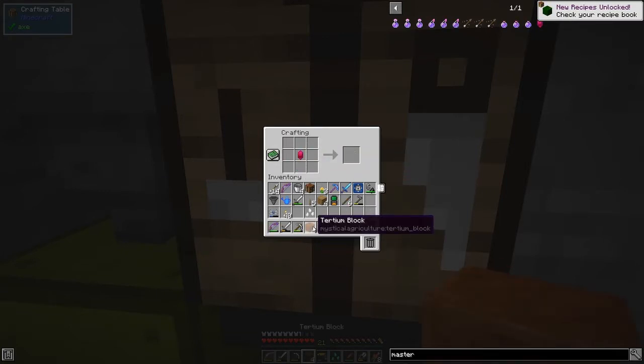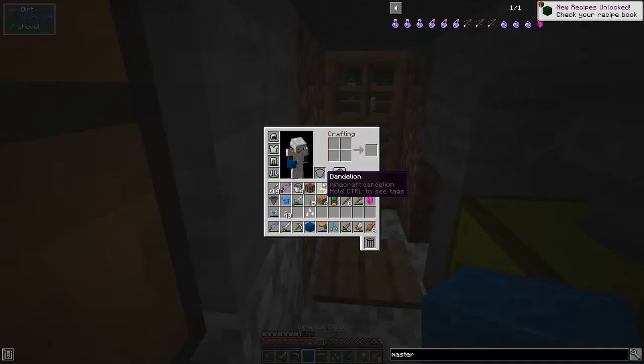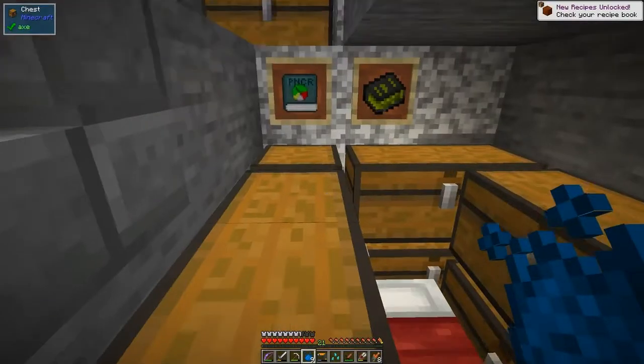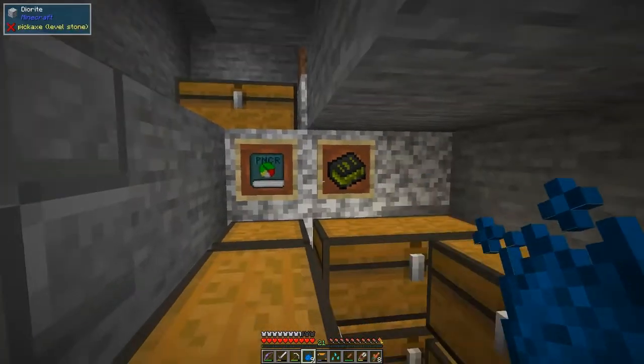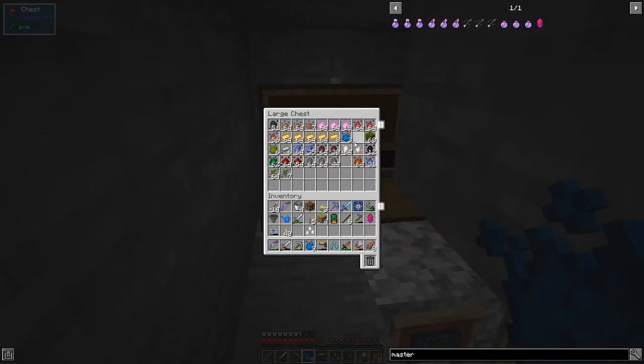That gives us four titanium blocks, then one more level gets us an empyrean block. We can then convert this back into prudentium. Over here I've got three of them, so actually 12 total - that's enough to make three supremium essence. But I'll just try the diamond essence on this one to start with.